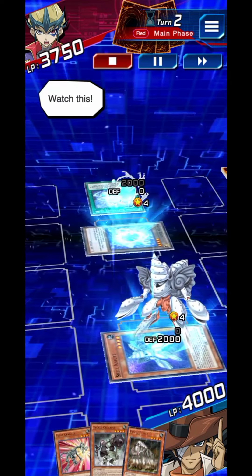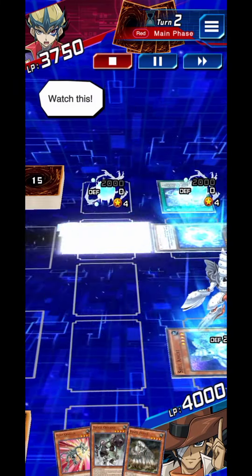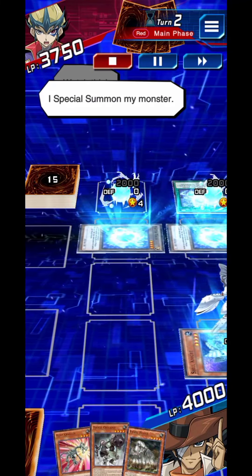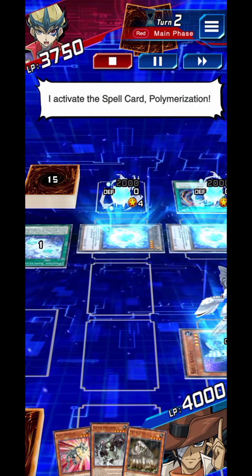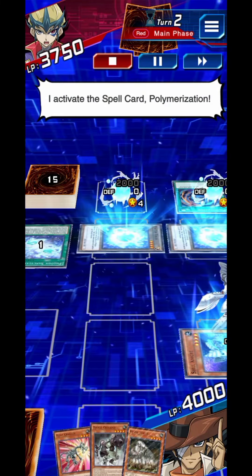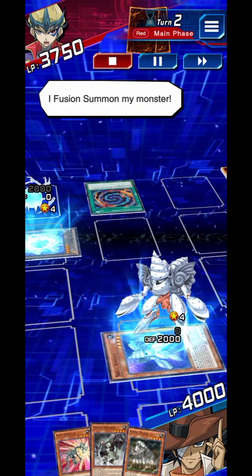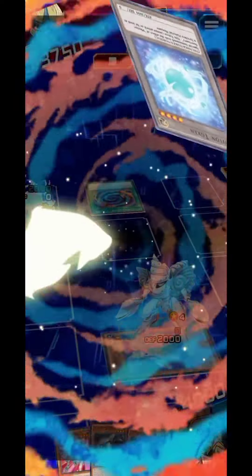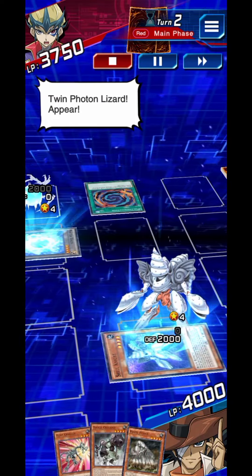Watch this — I special summon my monster. I activate the spell card Polymerization! Fusion Summon my monster! Twin Photon Lizard, appear!